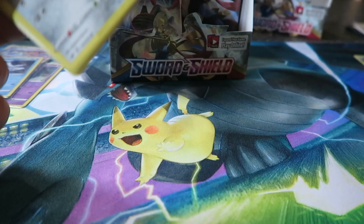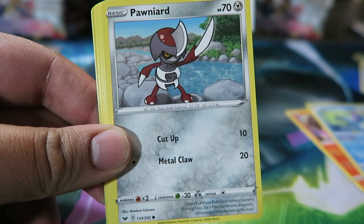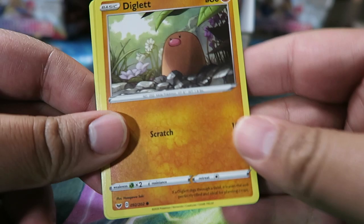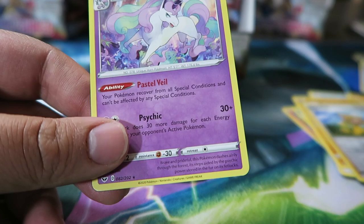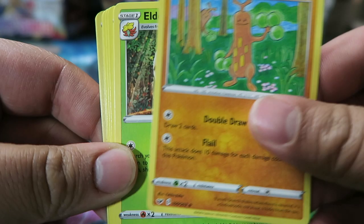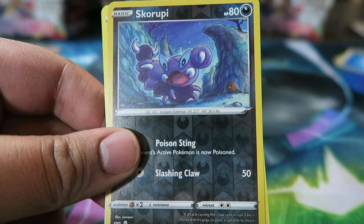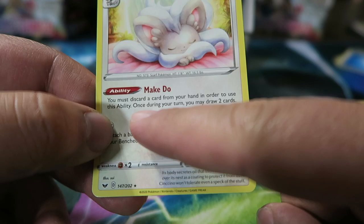Especially if Water gets some nice cards in the next couple sets — Froslass could really take off. Next pack: Energy Retrieval, Heatmor, Drizzle, Pawnyard, Scorbunny, Nickit, Chincho, Diglett, Metal Energy, Reverse Pokekid, and Galarian Rapidash Regular Rare. About six or seven more packs on the right side. Pack: Pokegear 3.0, Sudowoodo, Eldegoss, Hoothoot, Scorbunny, Pikachu, Sinistea, Wooloo, Skorupi Reverse, Water Energy, and a Mincino Rare.